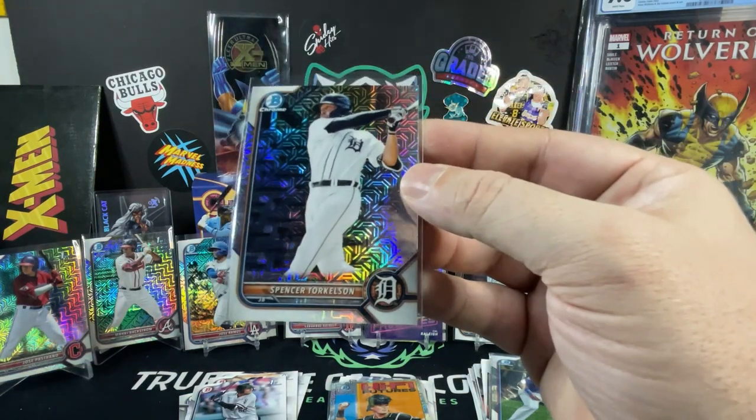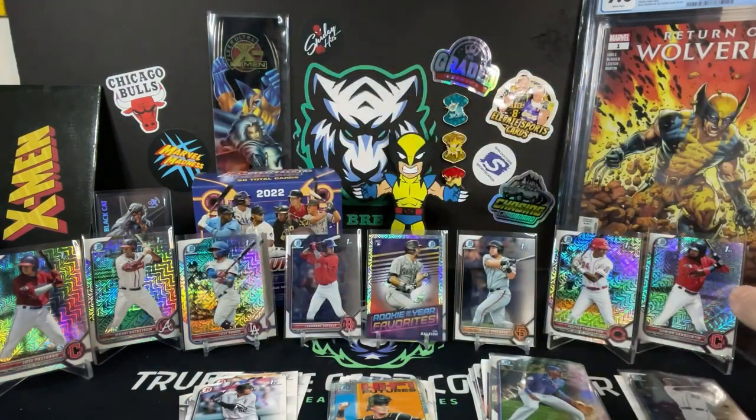And then we pulled the Spencer Torkelson in the mojo for ourselves. Pretty fun rip — great for prospecting. Get these cards, maybe if you find something that's decent or projected to be decent, high draft pick, something like that — grade it, hold on to it, wait to see if they turn into a Mike Trout or a top player in the league. And then if it's not a PC item for you, move it, get into something else you want to get into.